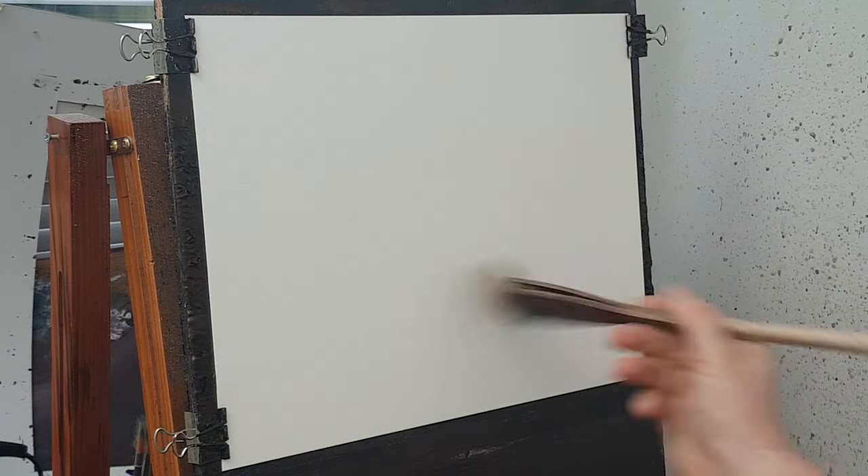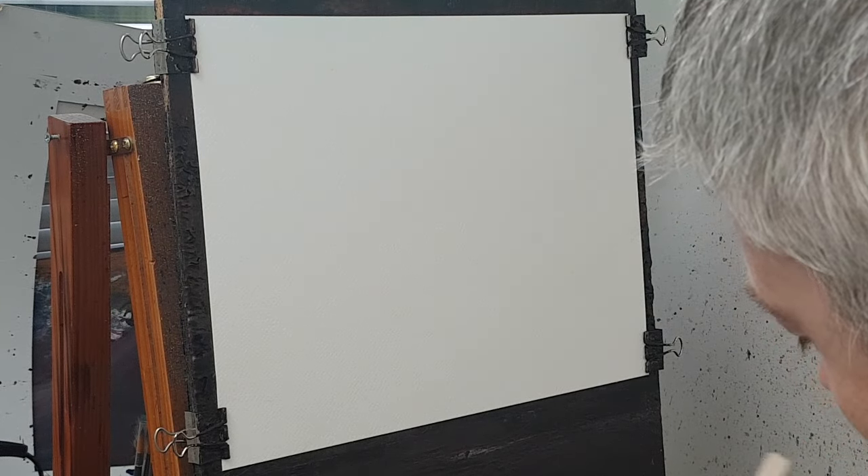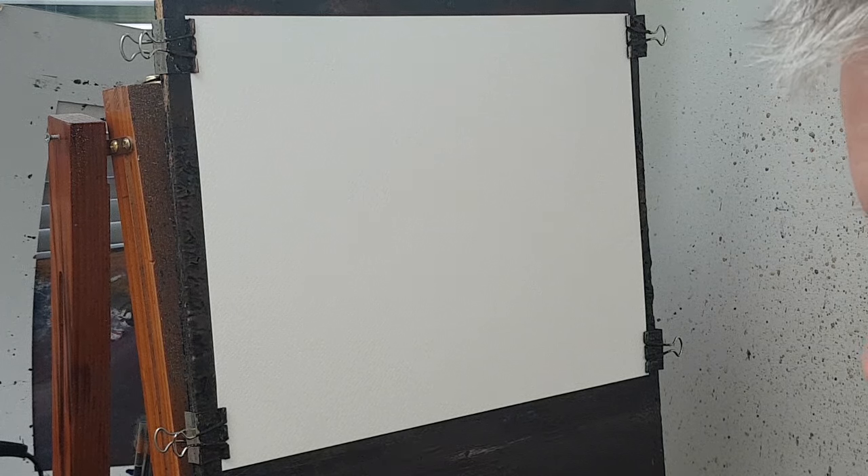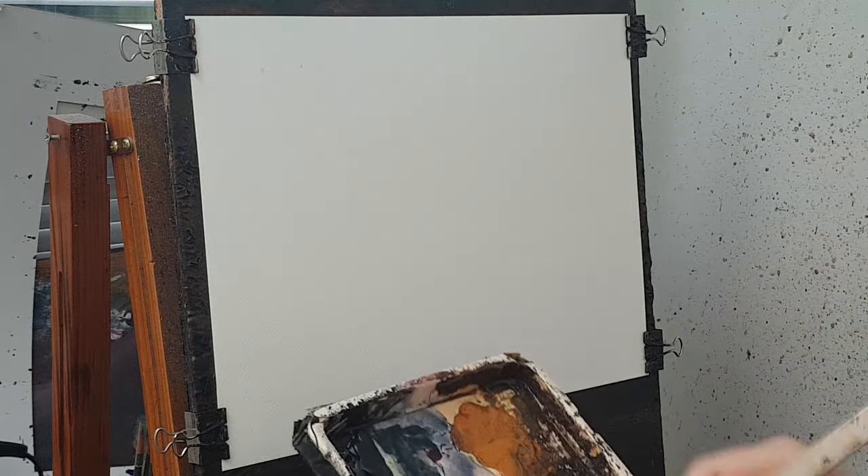Let's get cracking with a big brush. I'm going to wet it all over first and then start off with a bit of burnt umber and ultramarine. I want what I call a dirty blue sky.